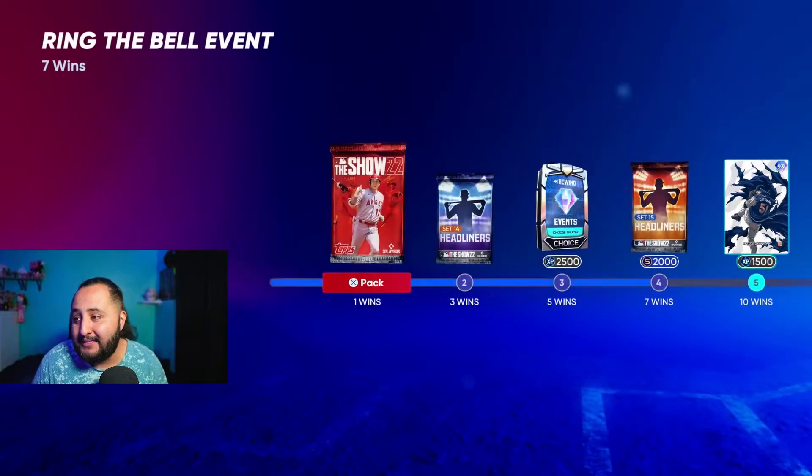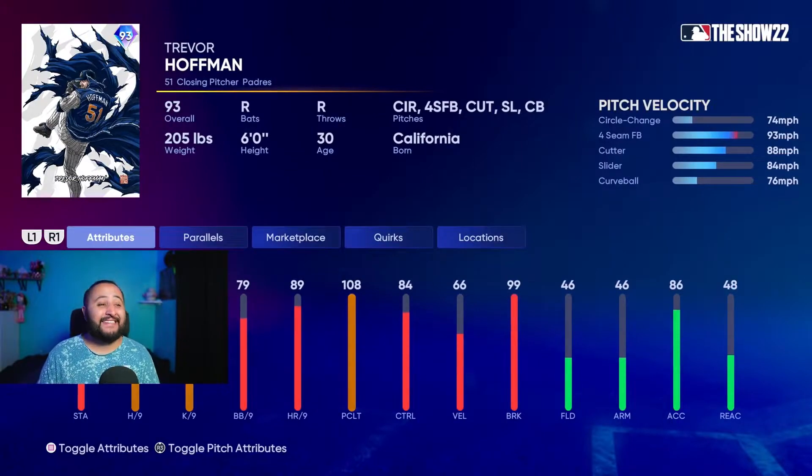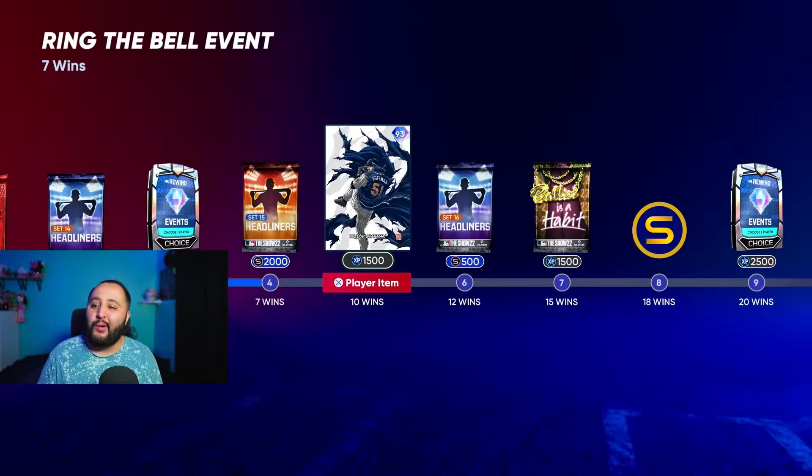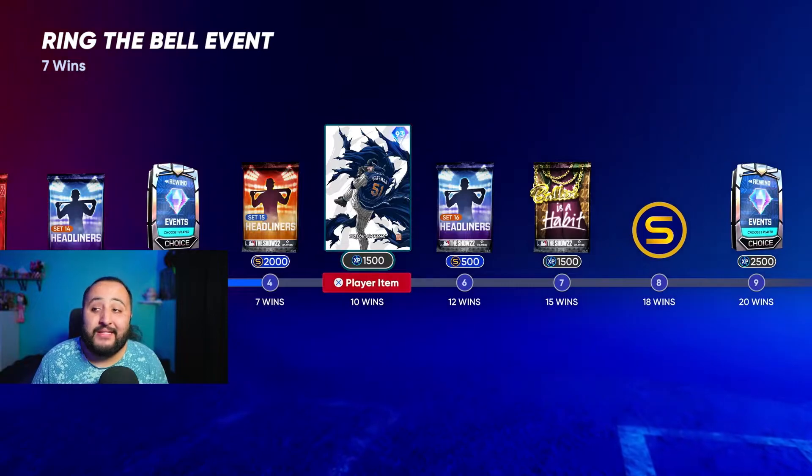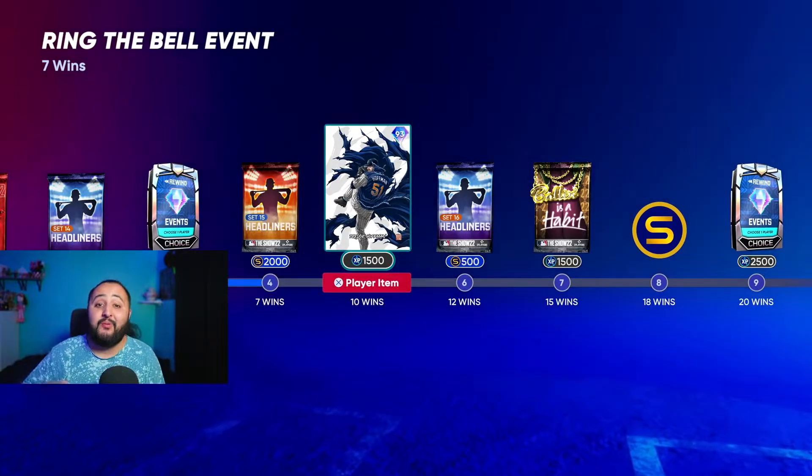We're all grinding towards getting this 93 Takashi Trevor Hoffman card — he's going for about 20k stubs right now, which looks pretty nice honestly. Once I get to 10 wins I'm done with this event and I'm moving on to Battle Royale.